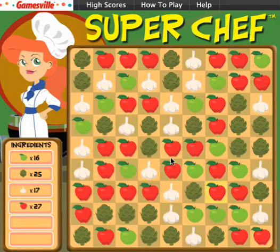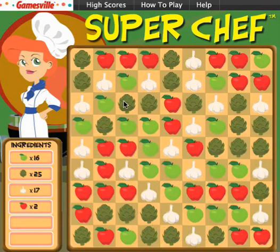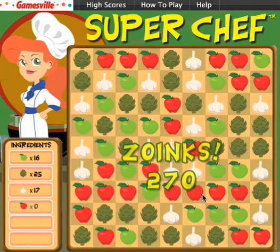The number of ingredients you need to collect is listed on the left side. When you collect all the ingredients for that level, you move on to the next one. And if you uncover the letters W, I, and N anytime during your game, you automatically win a prize from the Gamesville bank vault.